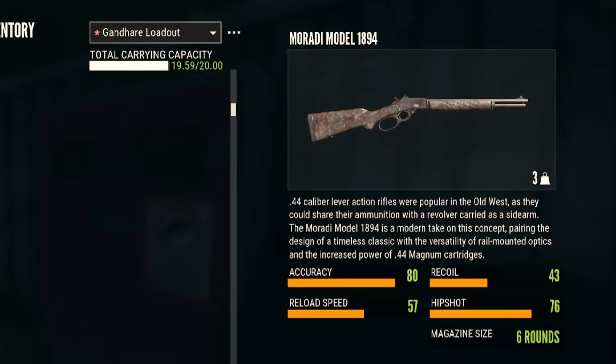It has an accuracy of 80, a recoil of 43, a reload speed of 57, a hip shot of 76, six shots, and it weighs 3 kilograms.